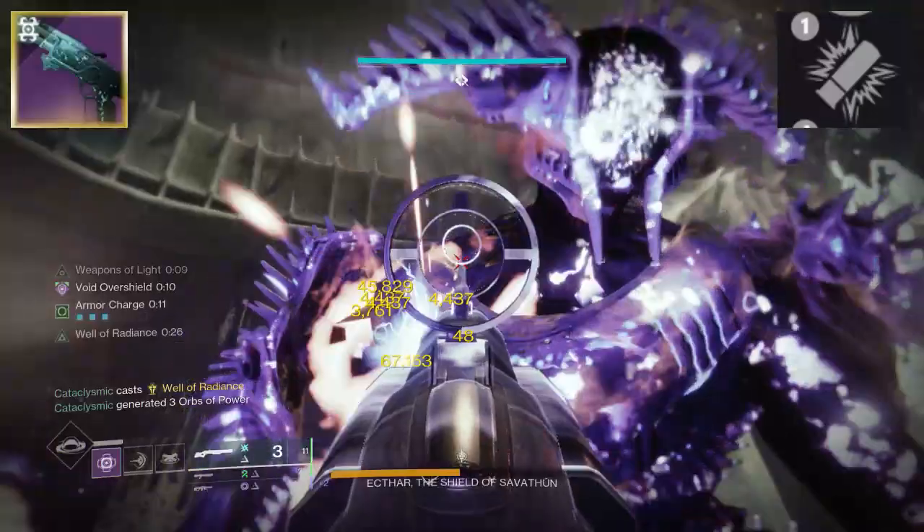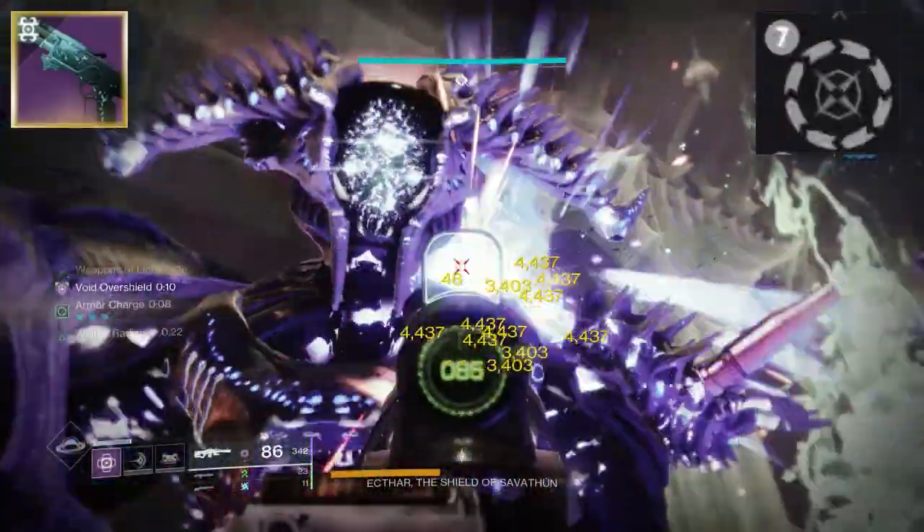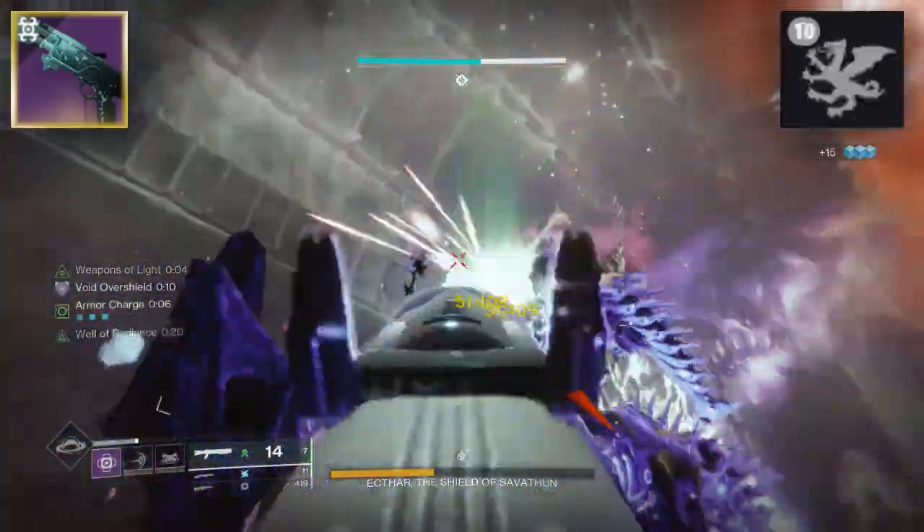Moving over to the fourth column: you've got your good old Trench Barrel, the new perk Collective Action, Cascade Point, Surrounded, and then good old Vorpal.